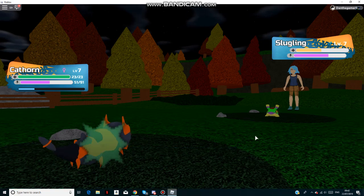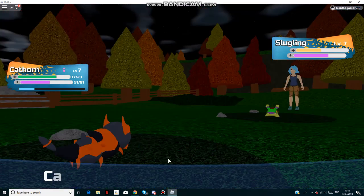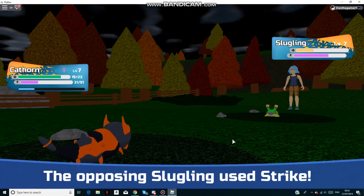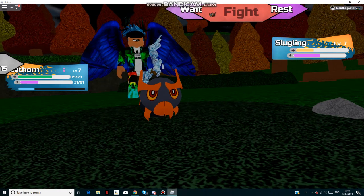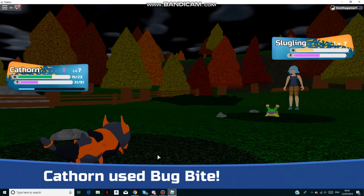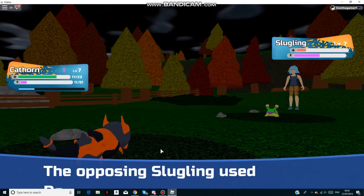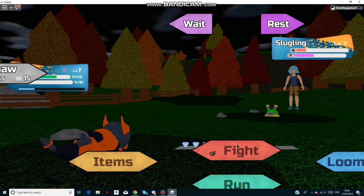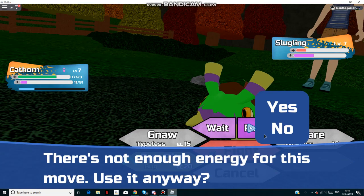I'll also be evolving some other ones which is quite nice. Let's fight. Bugbite — see if we can regain some health. We gained a little bit. In my opinion, Bugbite is one of the most OP moves, especially early in the game — you can easily regain your health, and later when you do more damage, you gain so much health.